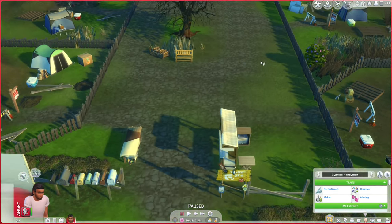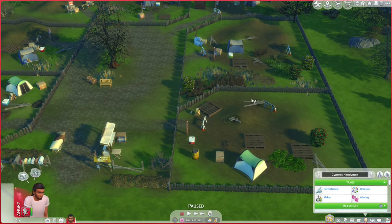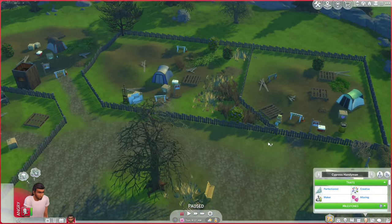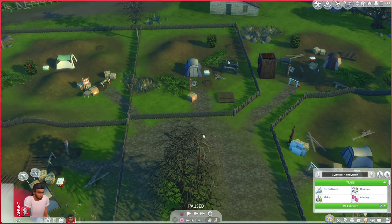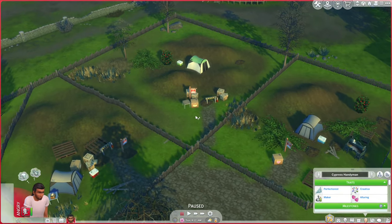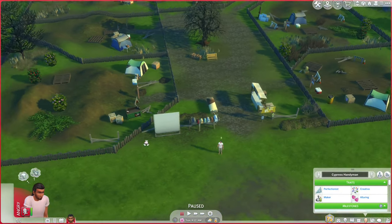The first thing I've done with the Tiny Town is basically fenced off each of the lots. This is not exactly where the lot line will be, but it's approximate. The reason I did that is because I don't want the Sims to use other people's things and go using things they shouldn't have access to.